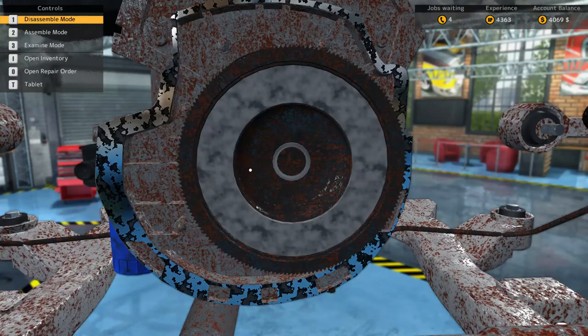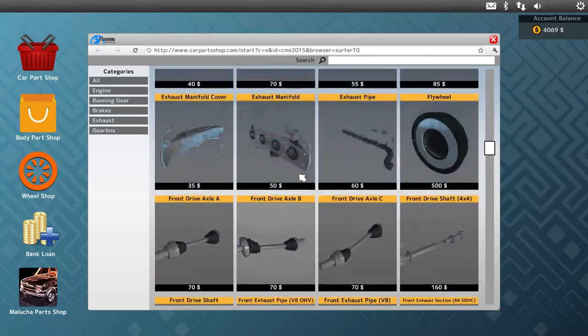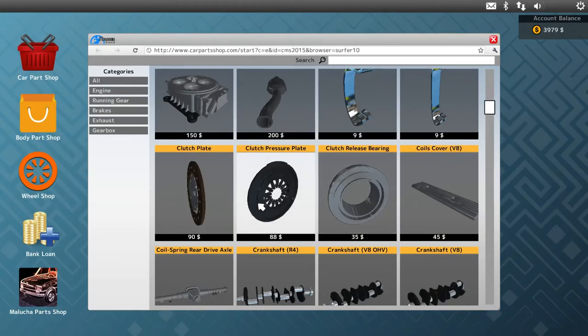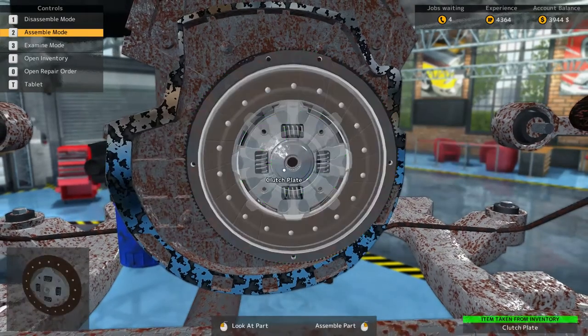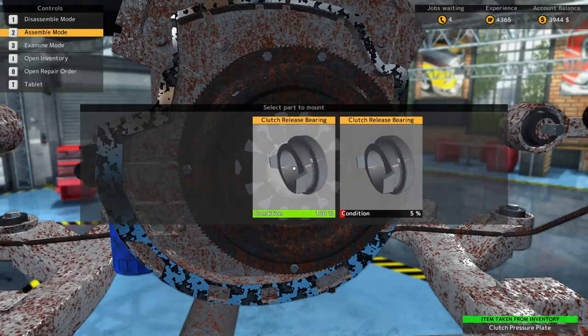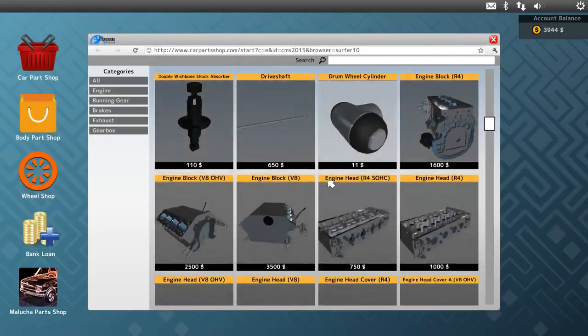The flywheel looks all right. We need the clutch plate and the clutch release bearing — I believe that's everything we needed there. And then we need the gearbox; that's probably going to be expensive.